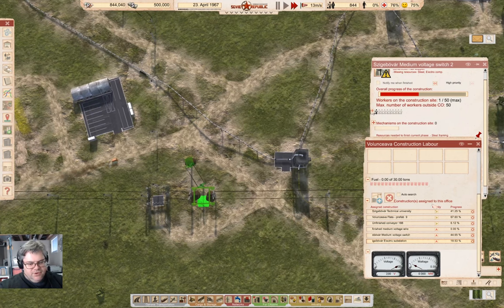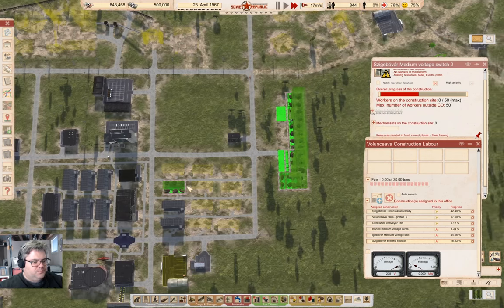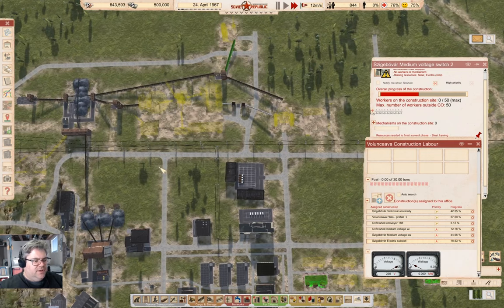The university is at 40% done. I think the last wires over here are going to finish, and then we're just waiting for the actual buildings. Well, that's definitely progress.